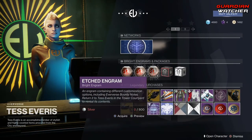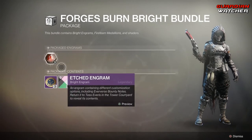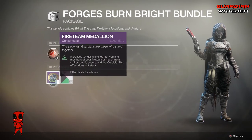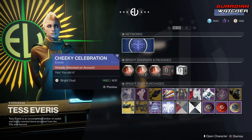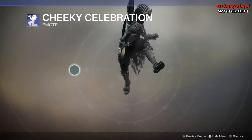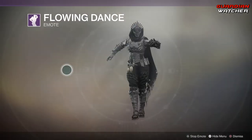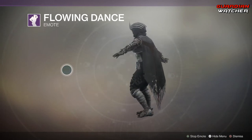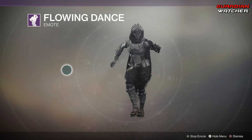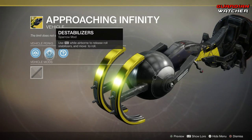We've got your Etched Engrams, and the Forge's Ignition Bundle as well as a Forge's Burn Bright Bundle. This comes with 5 Etched Engrams, 3 Fireteam Medallions, and 10 Lilac Bombast Shaders. For the week, we have the Cheeky Celebration and the Flowing Dance Emote. Then we have Approaching Infinity, which is a Speeder — it comes with Custom Drive, Destabilizers, and one Random Mod.